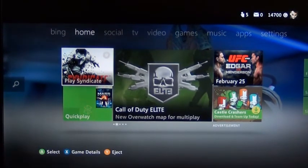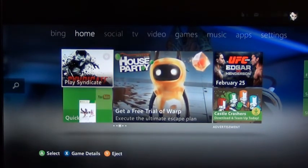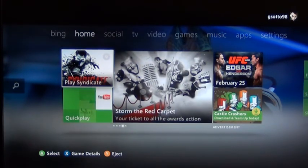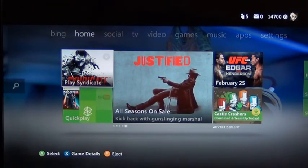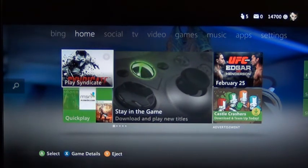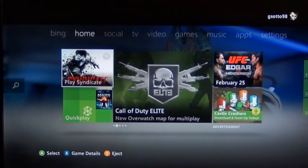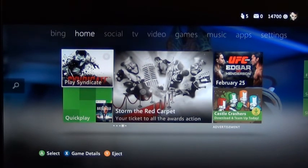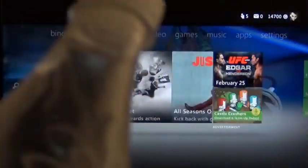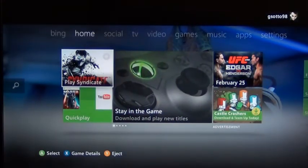What's up everyone, today we are starting up a new first-person shooter on Xbox 360 — Syndicate. Because I got the game new, I have that code — I forget what it's called — but it gives me some weapon skins right off the bat. It's the obvious ploy to get the game new instead of renting it. I got water here just in case, so let me take a sip before we start.